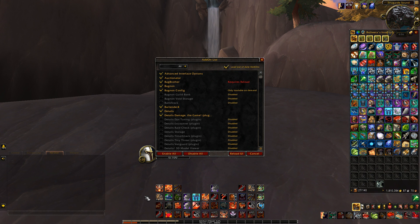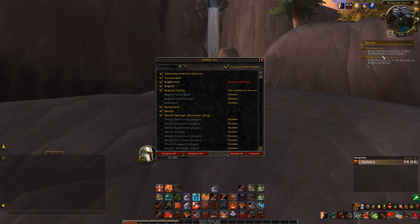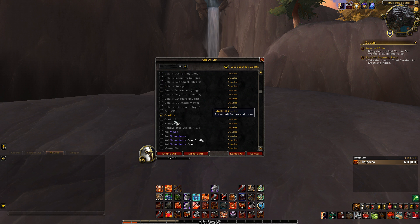Bartender is what I use to set up my action bars. I like it because I can change where they are and do custom keybindings — it's really easy. There are other add-ons like Dominoes or Bongos, but I've always used Bartender and it works fine. Details is the damage meters add-on I use. You can use Skada or Recount, but I like Details especially because it also shows the damage your enemies deal in arena.